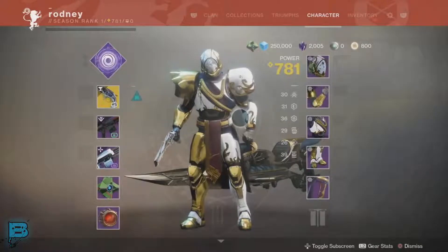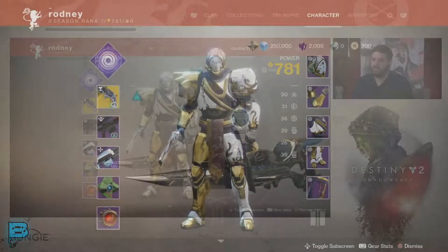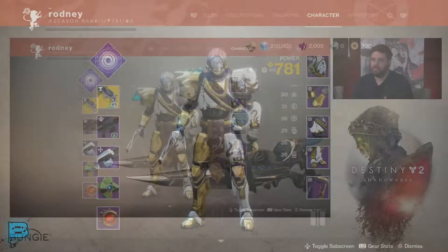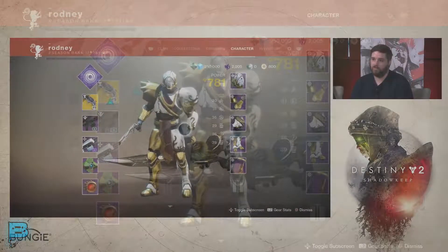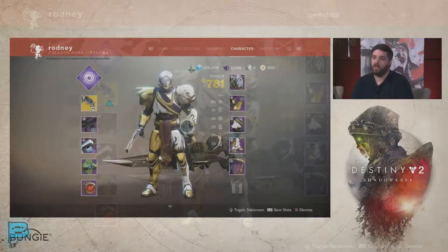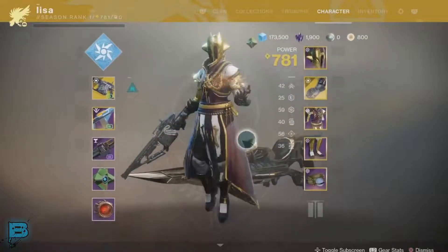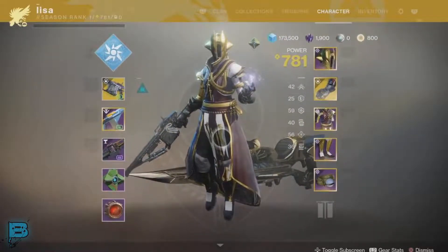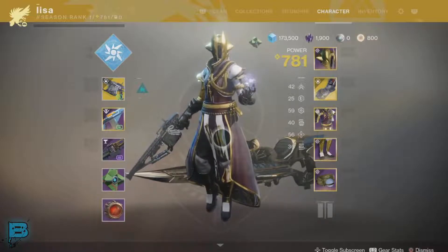We're going to sum that up in this video and save you some time. One of the first things you'll notice in the UI when viewing your character is you can see your sparrow and your ghost, so if you're the type of person who has to get the look and vanity of their armor to match their sparrow and ghost, you can check it all out in just one simple view. You'll also notice in this UI that the glimmer has been raised to 250k max.